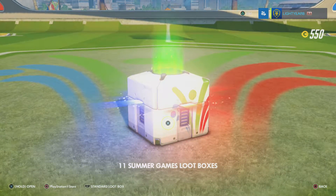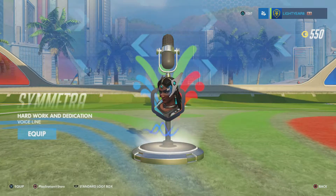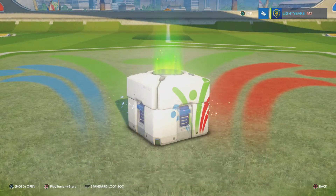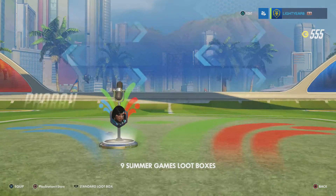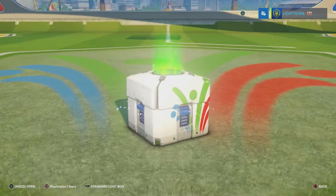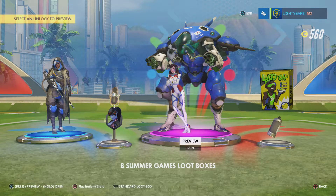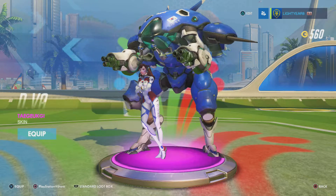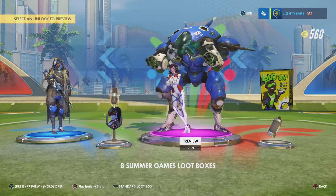Eleven to go. We got Symmetra's voice line 'Work and Dedication Pays Off.' Just a rare — got a Pharah voice line. Oh, got an epic — oh there we go, we got a D.Va skin! Each of the skins kind of sport their country's colors and flags, so she's from South Korea. That's cool, I'll take that — nice.